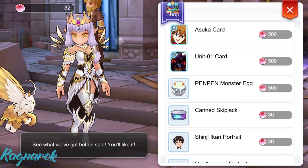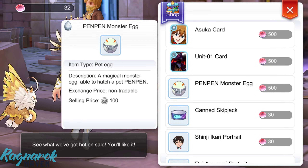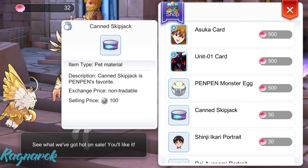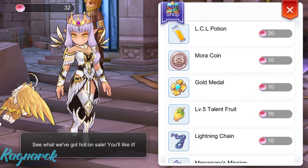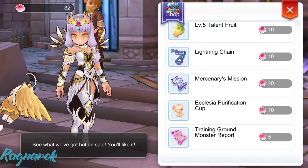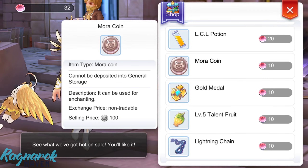Just click Use on your nerve emblems. We have some cards, a pet egg, an intimacy item for your pet, a few portraits, and a few other items. Right off the bat, I think I'm interested in prioritizing these gold medals and mora coins. This store will be open until the last day of February.